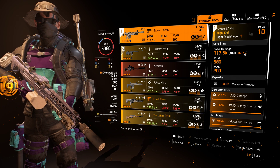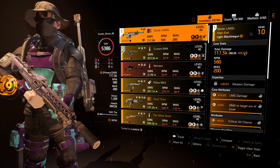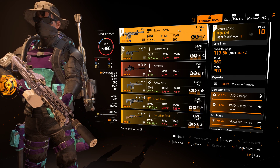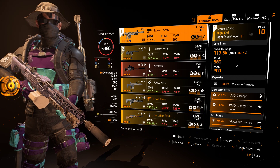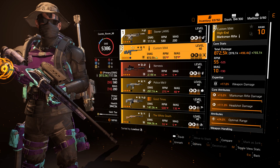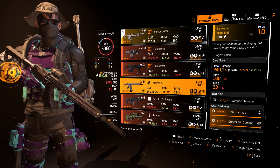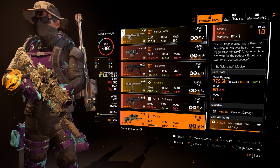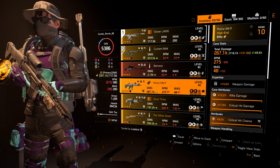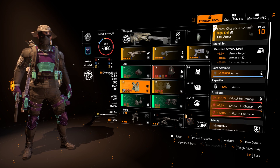I'm adding 69.5k of damage from the specialization I'm using, the gear I'm wearing, the bonuses on the weapon, the expertise on the weapon, and a whole host of other things — getting me up to a total of 117.5k damage per round on this LMG. I'm getting a 20% damage bonus on this because of the expertise. The reason that materials matter, that expertise and proficiency matters, that optimization matters, that recalibration matters, is to build builds where every role is maxed.